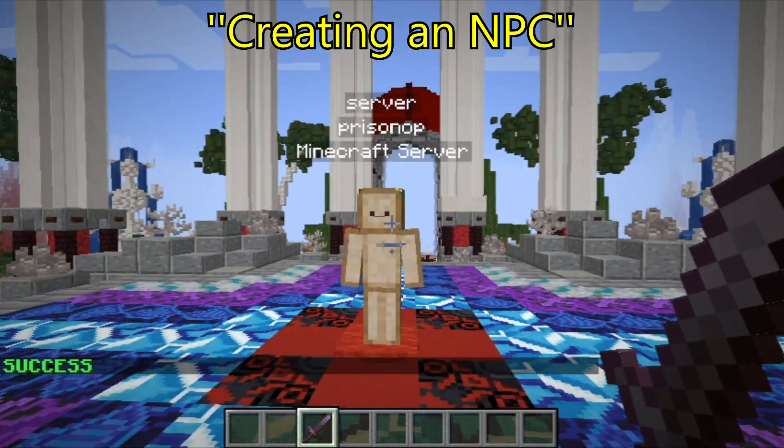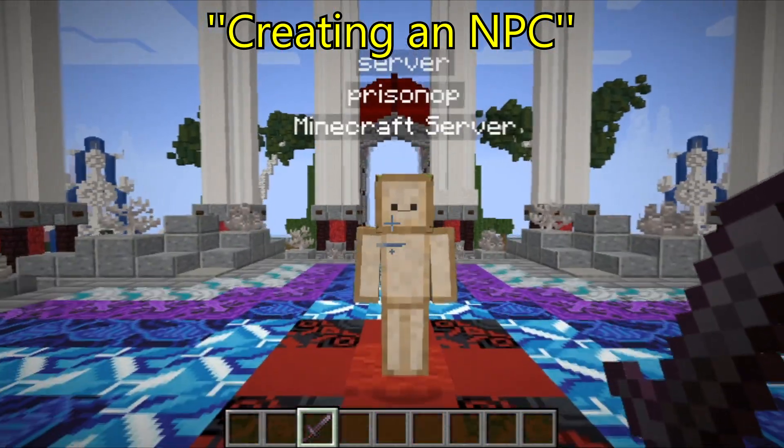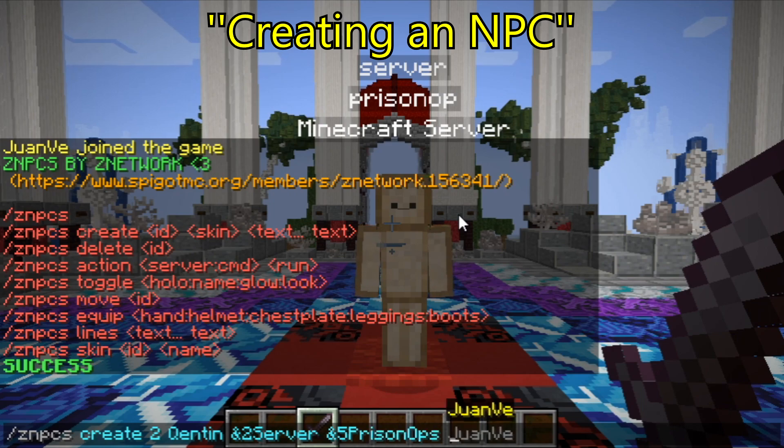If we want to add colors, we can simply use the command again but this time we will add color codes before the words. So: CNPCS create — this time I will choose number two because it's a different NPC — and I will type 'Quenon' for the same skin. I will type color green for 'Server', color purple for 'Vision OP' with caps, and a type of green for 'Minecraft Server'.